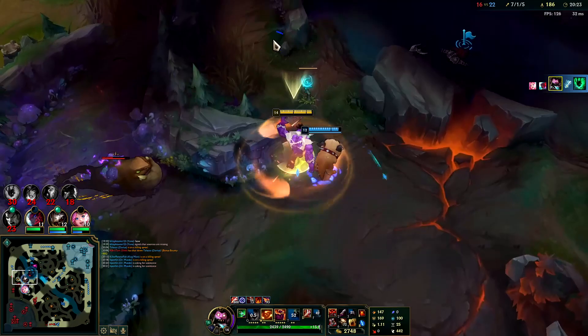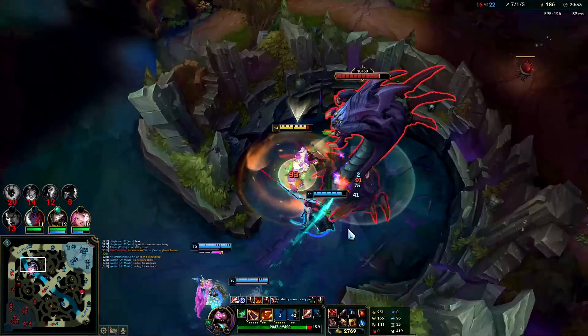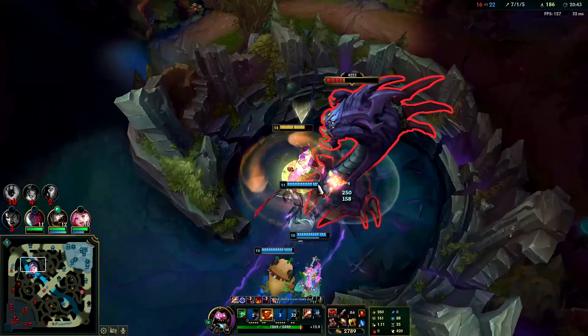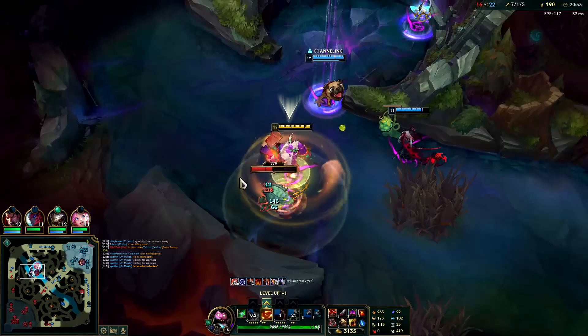Bop bop bop — that's Baron boys, it's Baron time! I still have a D Blade. You want to hold on to the D Blade as long as possible. Not only does it confuse and disorient the enemies, it also lowers their morale by at least 30% — they start to wonder why they're losing to a D Blade Mundo jungle.